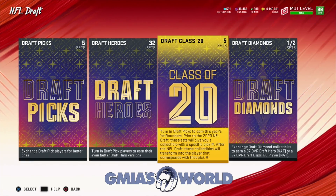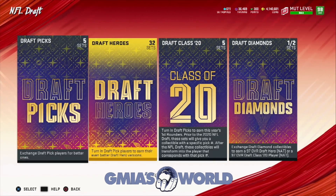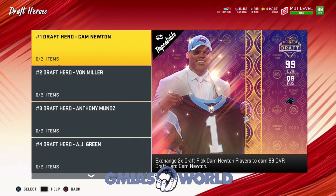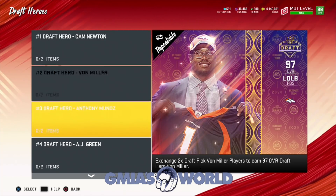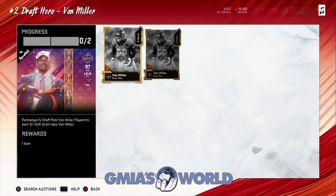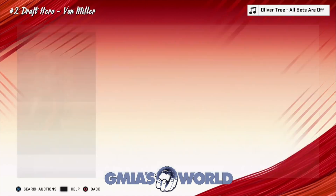That's actually better news for us because now we can actually look at these and figure out what's going on. The only thing you can't do is create a Cam Newton — that looks like the only thing you can't do. Now you would need two. Wait a minute — hold up.